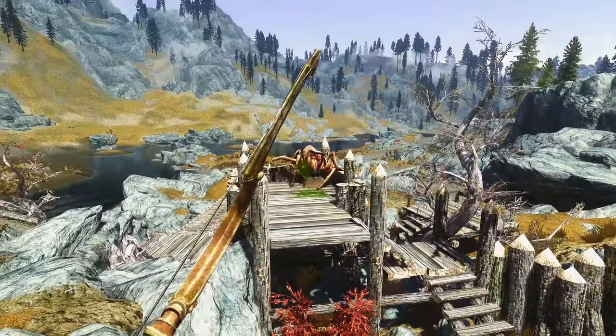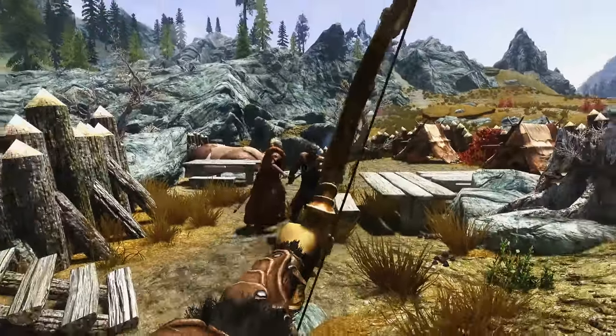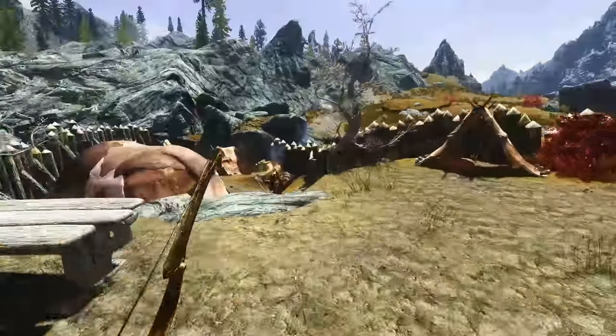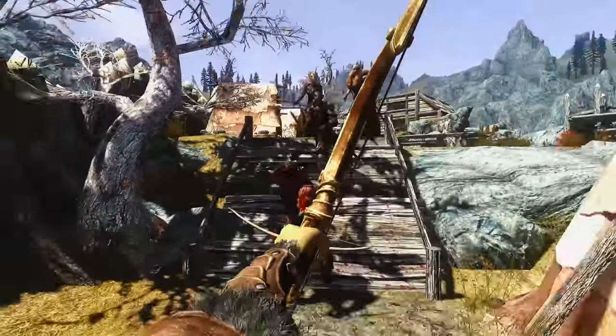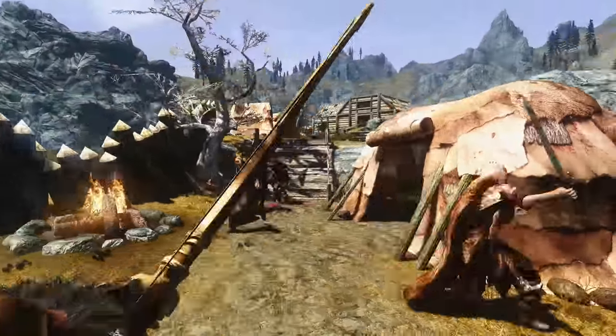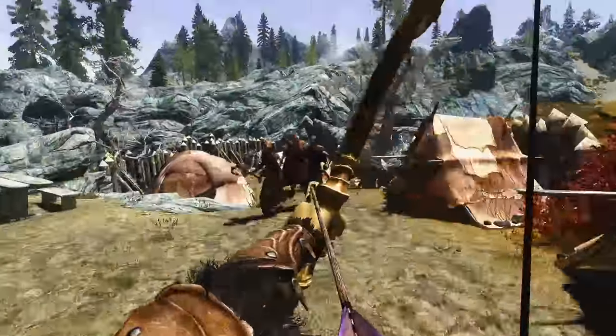Looking at the Archery tree, you're going to want all the perks except Oath Shot, as this affects melee weapons and we don't use any. Notable perks include Clean Kill, which makes your bows do 50% more damage to a target who is at full health, and also Arrow to the Knee, which makes enemies 10% slower for 20 seconds after shooting a target within 25 feet. This also stacks.